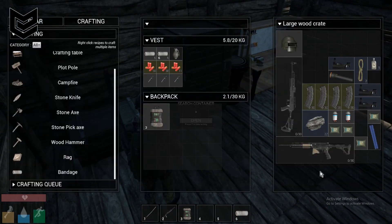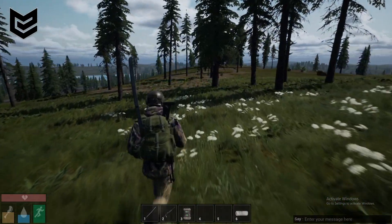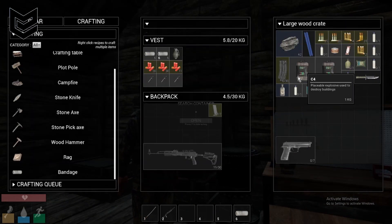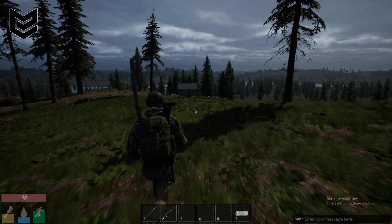Doesn't have any loots in the first spot. All right, we have an AK, and what we actually need is some ammo. It's a good raid guys — it's a good raid, a lot of ammo.